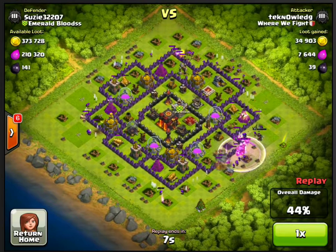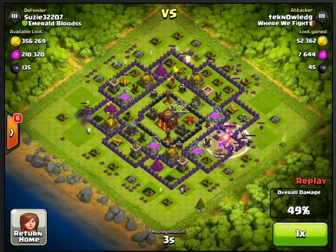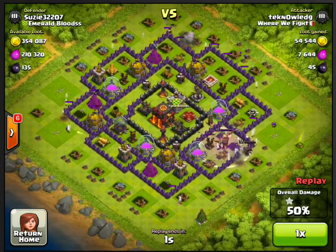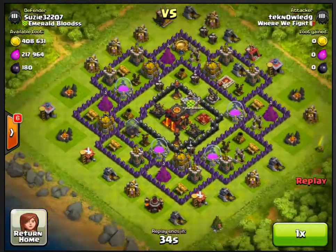This strategy primarily only works with bases that have a lot of buildings on the outside. Here you can see the battle is over quickly — as soon as I got one star I ended it. I could have gotten more loot, but the downside would be waiting longer for my king and queen to heal, and I don't want to spend any resources on that.